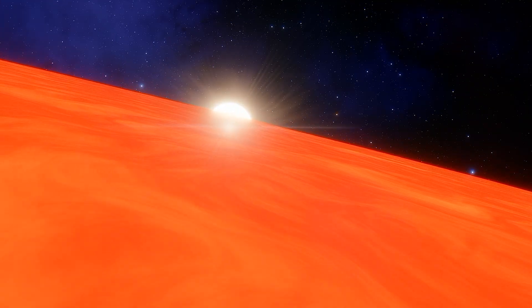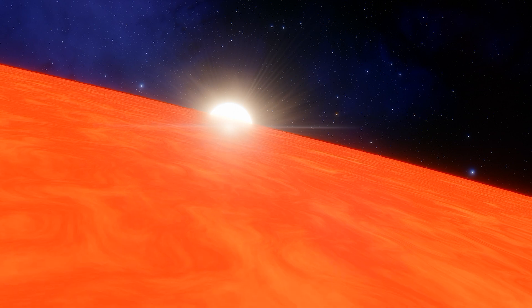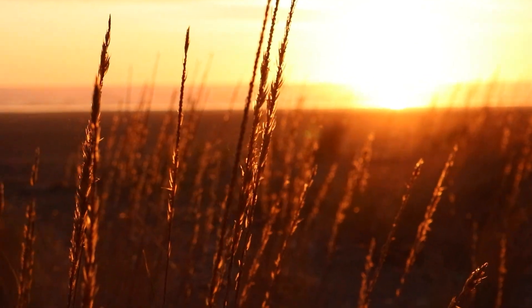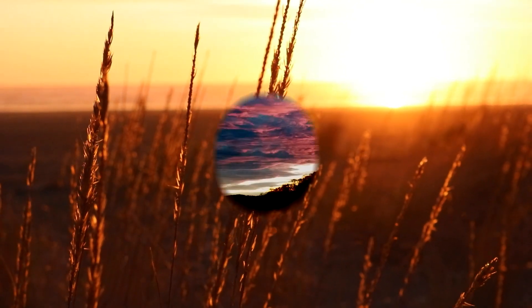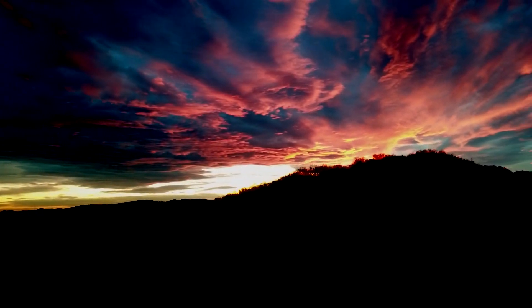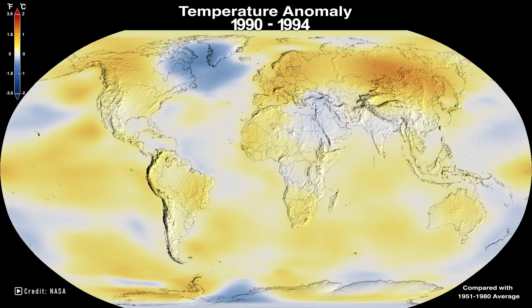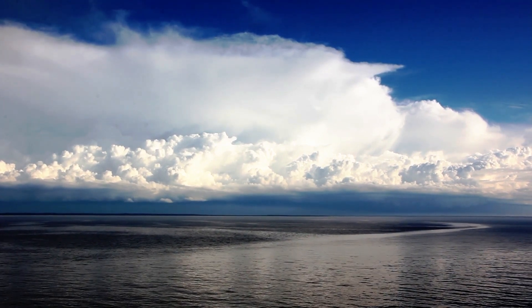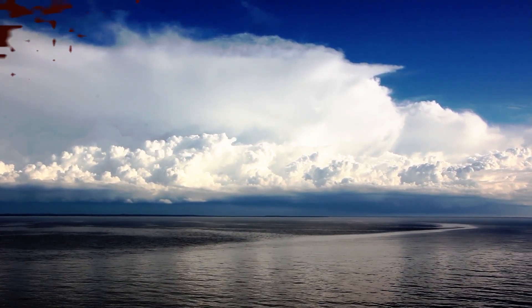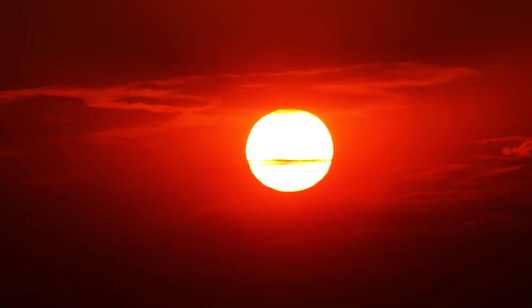Fortunately, we do have one other card to play here — that will contribute some degrees to Akundur's total temperature — that being the atmosphere, specifically the greenhouse effect created by it. Calculating any precise number of degrees for greenhouse heating is going to be incredibly difficult, as there aren't really any practical formulas we could easily apply here. Accurate calculations would require complex climate models that account for atmospheric circulation, cloud cover, and feedback loops — none of which I'm looking to dive deep into, as this script is already quite long. Instead, we'll have to make our best estimate, starting with the atmosphere's composition.